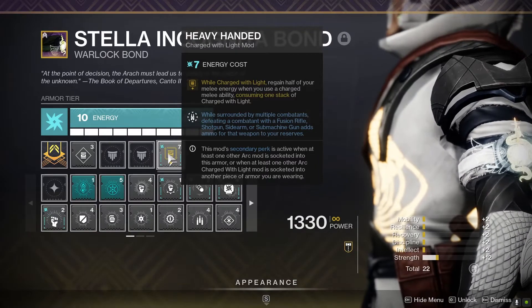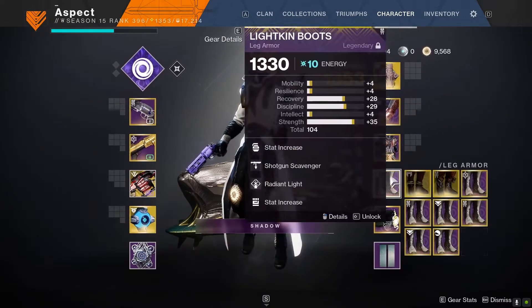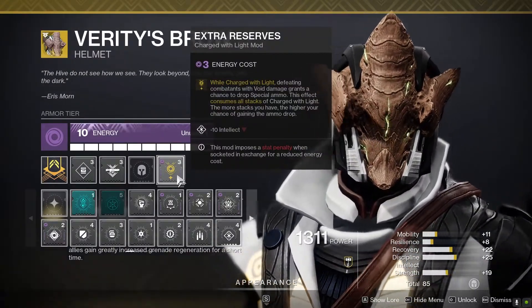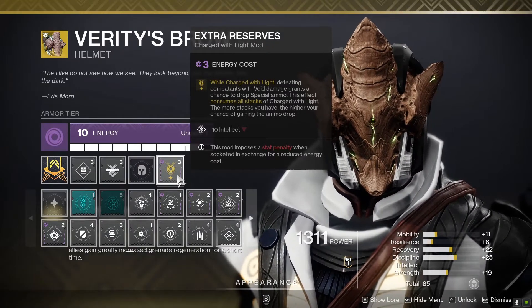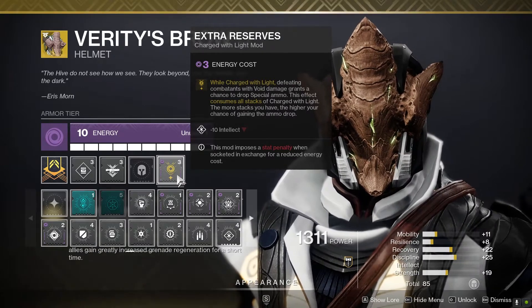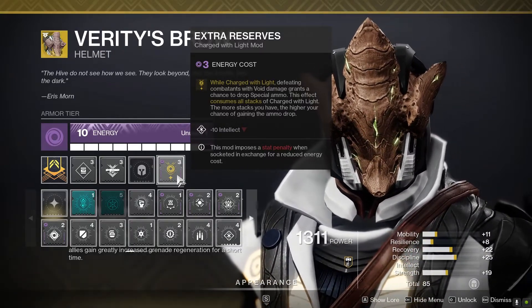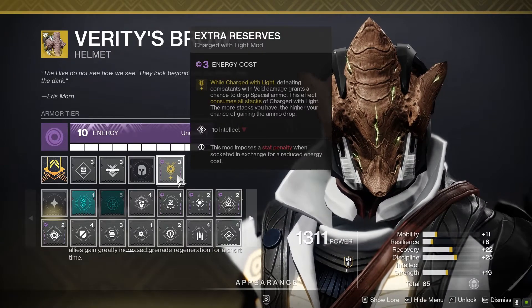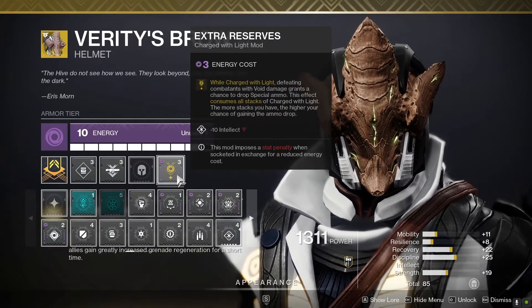You basically have infinite ammo just from those two working together alone, but we're going to add a few more things to make it even better. Next up we have Extra Reserves. What this does is while you're charged and you get a kill with any void source — we're using Voidwalker and the Comedian which is also void — it has a chance of dropping a small special ammo brick. I have this to fuel the infinite ammo surge even more; if Heavy Handed somehow fails, this will kick in and help you get more ammo.